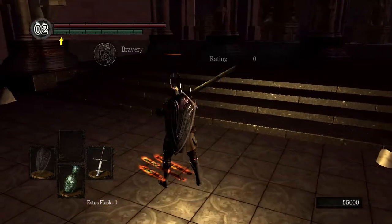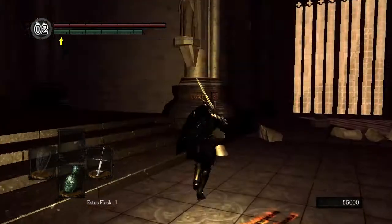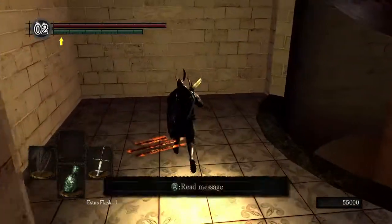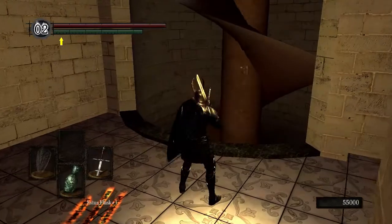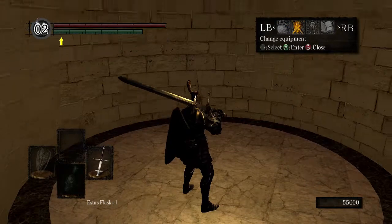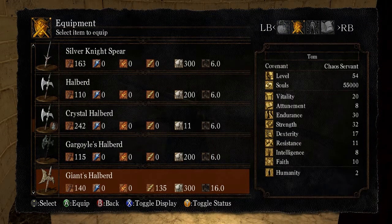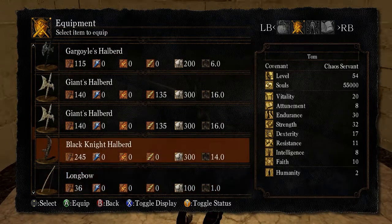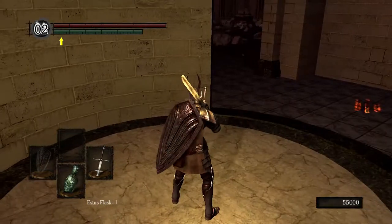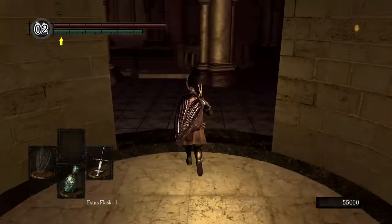What else is new? I know there's no Estus, you idiot. Stop drinking. So there's another elevator here. I think, yeah, I already have the Black Knight Halberd. I'm actually working right now on the stats to get it — to use it. I think I have it anyway. Gargoyles, there it is, yeah. I'm working on the dex right now so I can equip it, which should just be one more level. Yeah, one more level. I can use that.